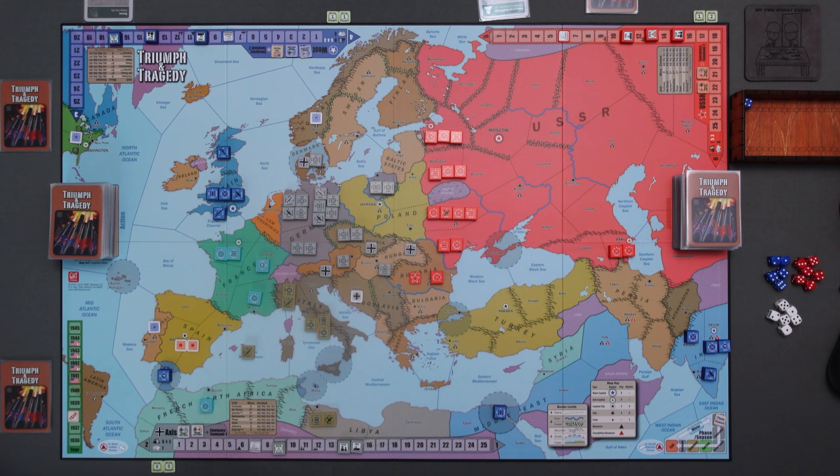Hello and welcome back to My Own Worst Enemy. It is time to start 1938 in Triumph and Tragedy. The year marker is on 1938 and our phase season marker is on the new year. The next thing we would do would be a victory check, but there's nowhere, no one even close to that.